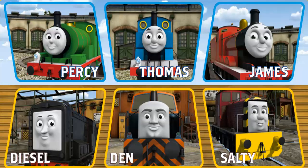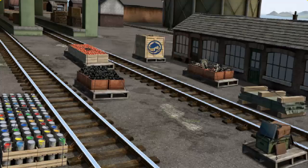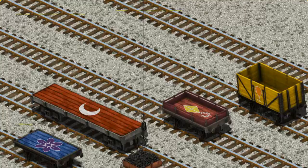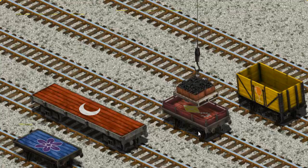Play again. It's a busy day at Brendam Docks. Thomas and his friends have many deliveries to make. Choose who will make the next delivery. Diesel must deliver the coal to the steamworks. Show Cranky where the coal is. Pick another one. You've found it! Let's lift and load. Now the cargo must be loaded. Show Cranky where the red flatbed with the picture of a yellow kite. That's not the wrong one. That's it!